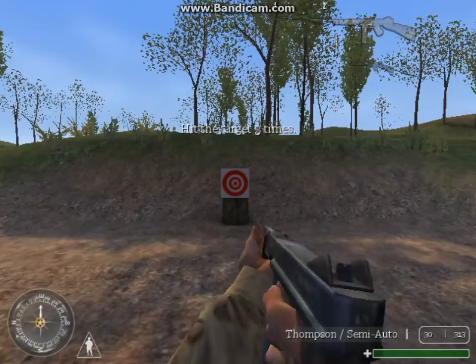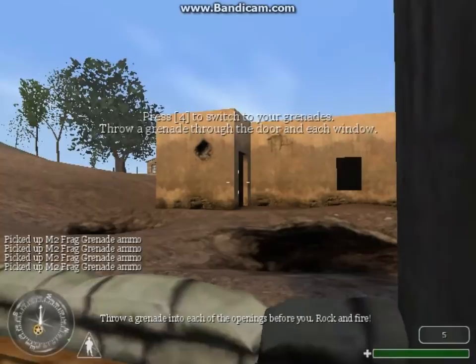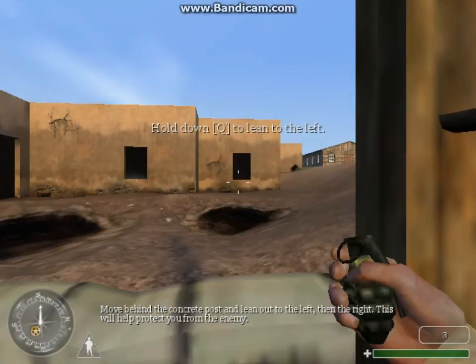Outstanding, private. Proceed to the next area. Pick up the frag grenades from the table and throw a grenade into each of the openings before you. Move behind the concrete post and lean out to the left and then the right — this will help protect you from the enemy.